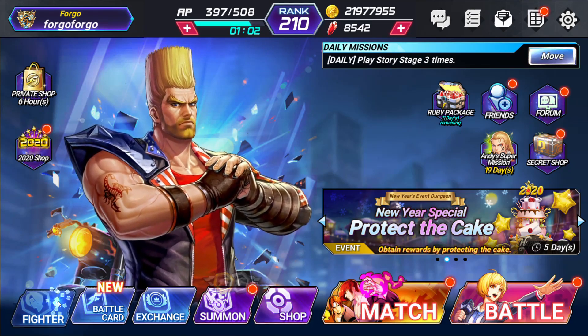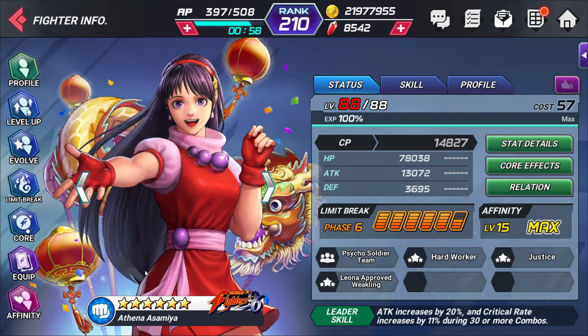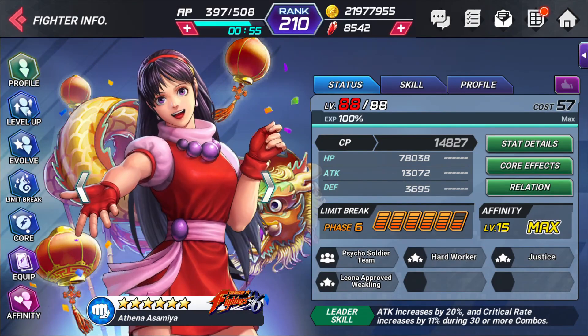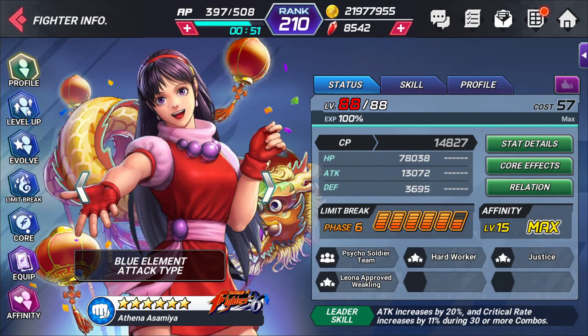The character that we're going to use is Athena — 96 Athena. We're going to be using her because one, she's an attack type character, which means she's going to have some good attack stats. And she's a blue element, which means she's going to have the elemental advantage.